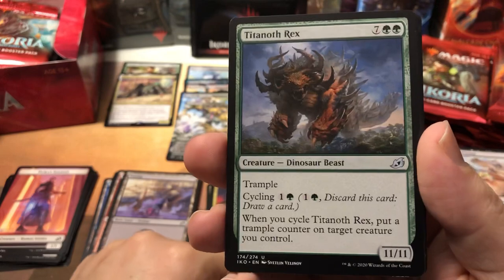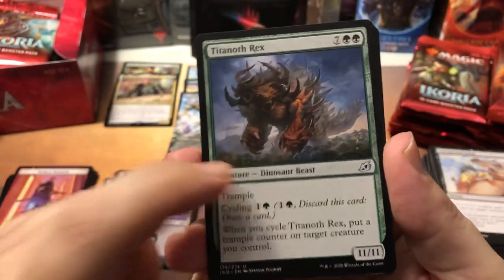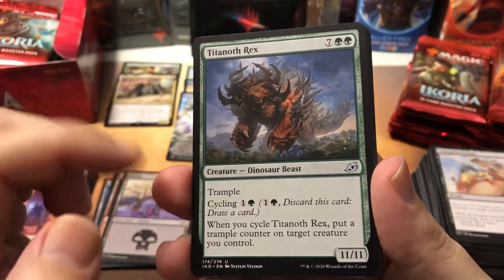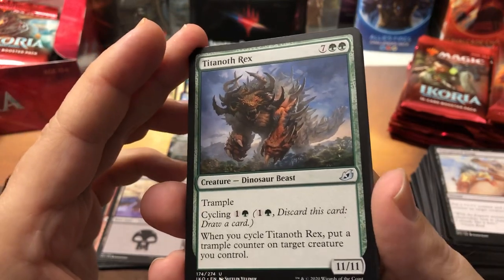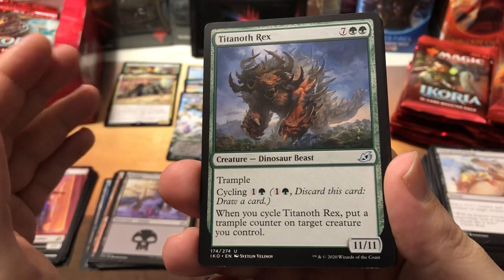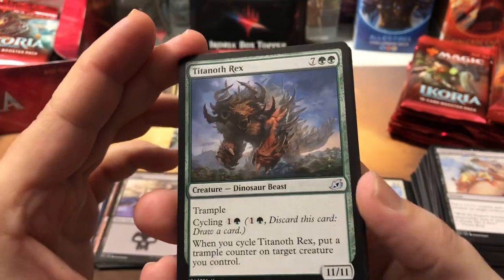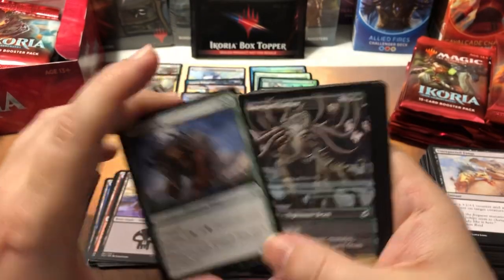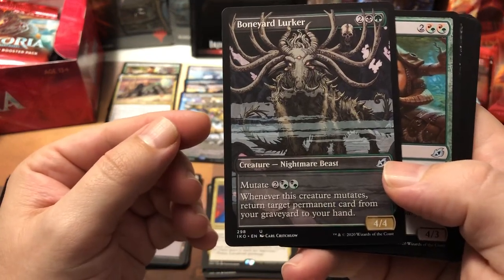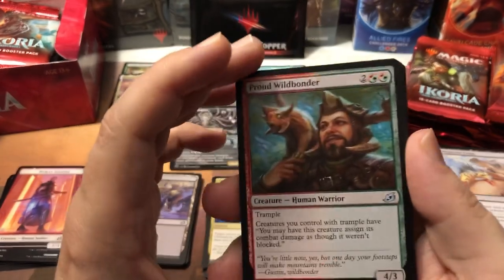With all the Theros stuff still in the set right next to this, the Gemrazer is going to be a huge card for mutate because it takes care of all those enchantments and even some troublesome artifacts. Great hit. Then we got Titanoth Rex — again one of the alternates of the Godzilla cards. This guy's fun — 11/11. I drafted this in a booster draft a couple nights ago doing a cycling build. Me and the other guy just kept blowing up everything until we stalled in late game, and I managed to hard cast this thing and won the game.